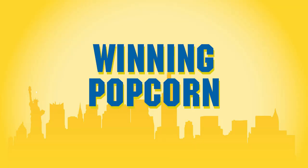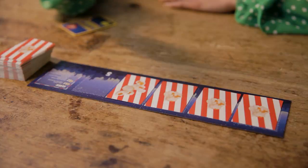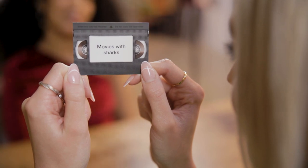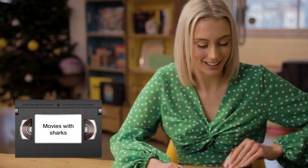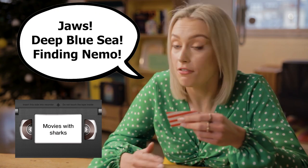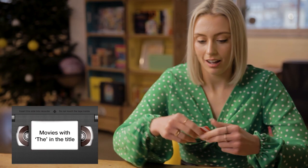Pick a player to go first. They take the top 5 popcorn cards and place them face down on the board. On the back of each popcorn card there's a category. The player in the hot seat has one minute to get their teammate to guess as many of the popcorn cards as they can by shouting out movies that match. If they get it right, flip it over and move on to the next card.